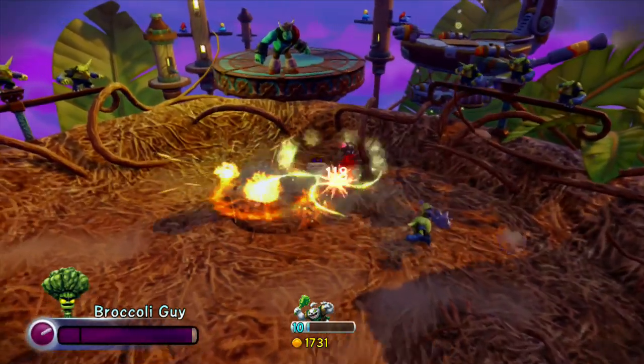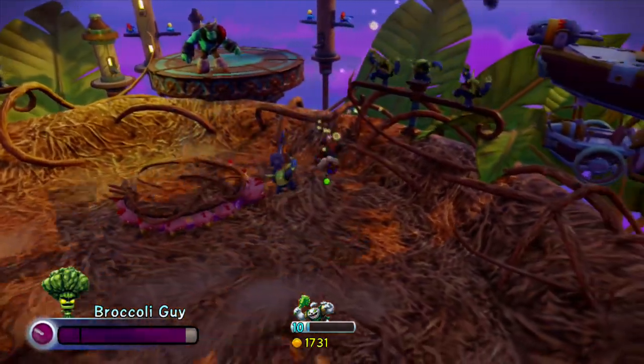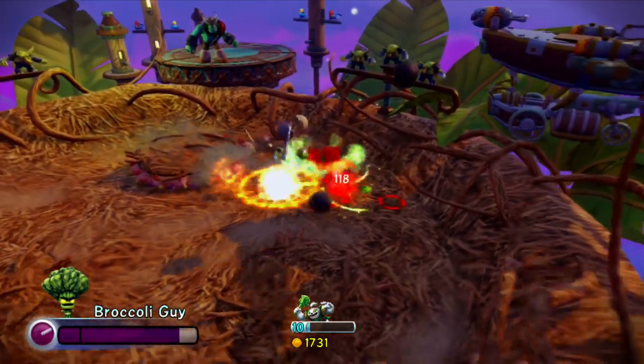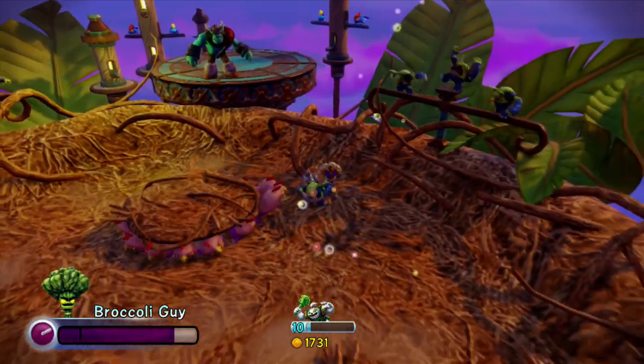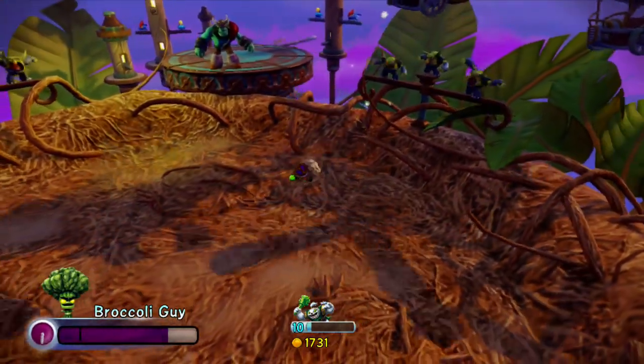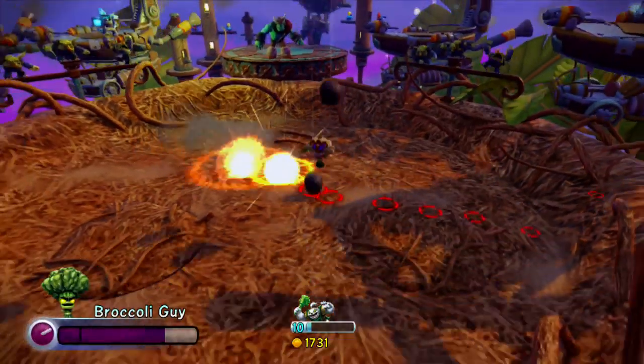Observe — he shoots his magic energy out. That does some damage. Check that out. He does something — he packs kind of a wallop.